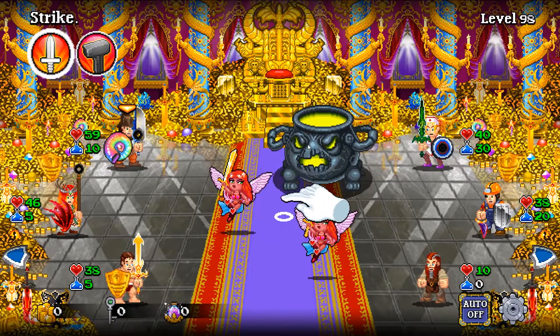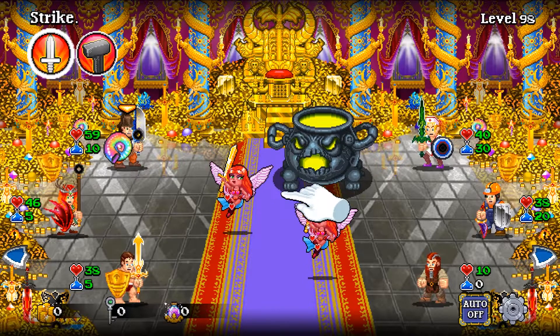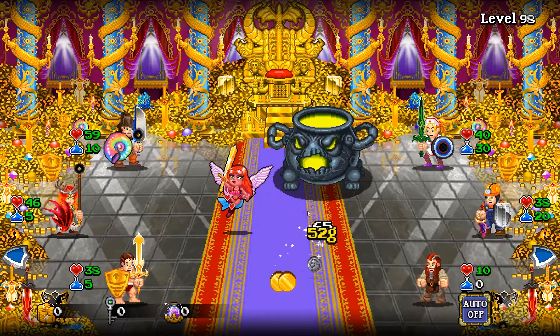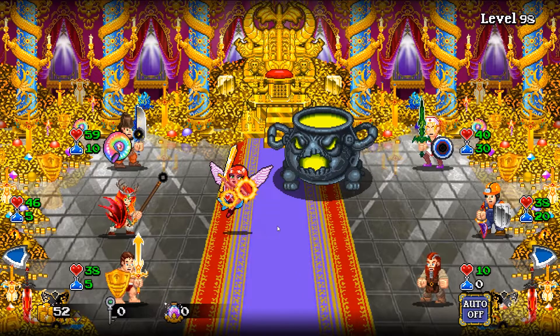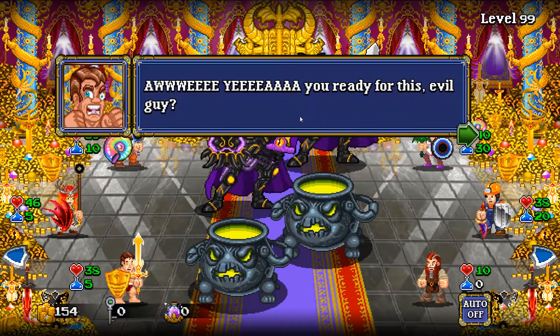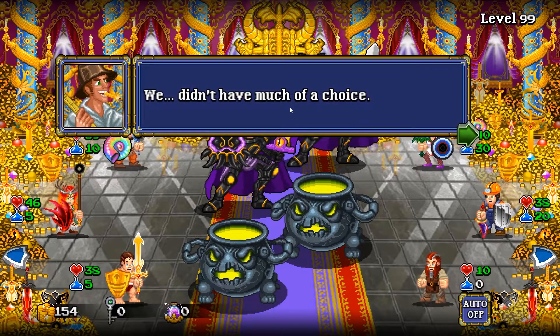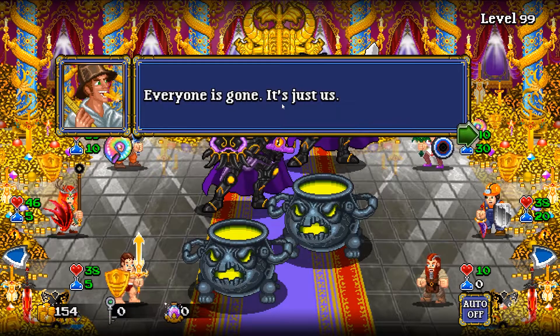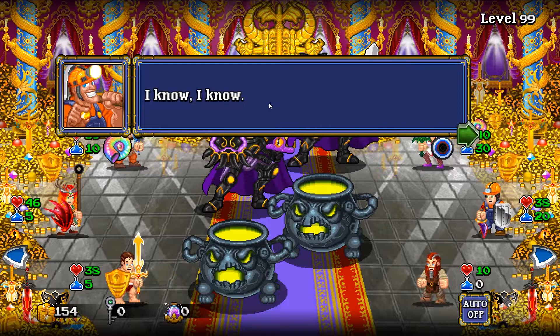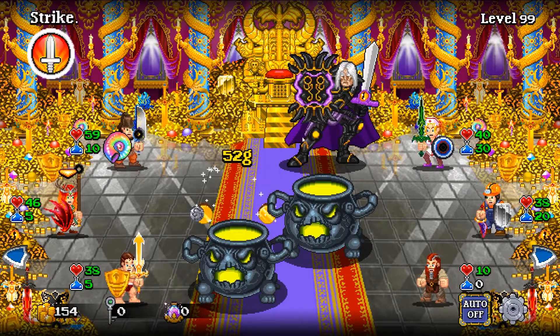Okay, tap directly on the enemy to attack them. So if you've not played this game before, you control a team of people and you click on things to attack. I'm going to attack you in the face. We're going to get the big angry cauldron and beat that. 'Evil guy, why do we bring him along again?' 'We didn't have much of a choice, everyone's gone, just us.' 'I know, right.'